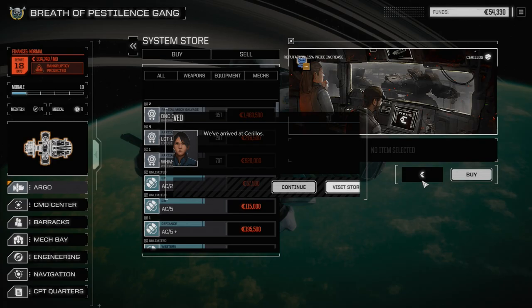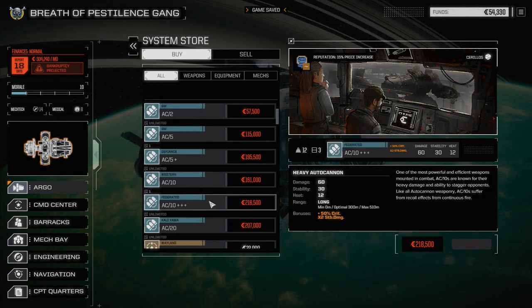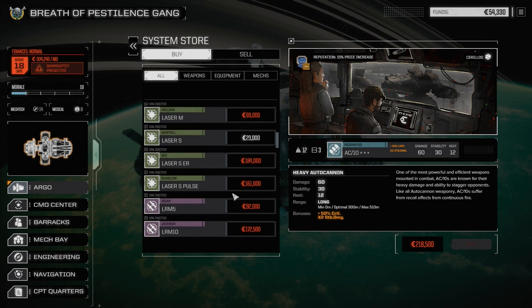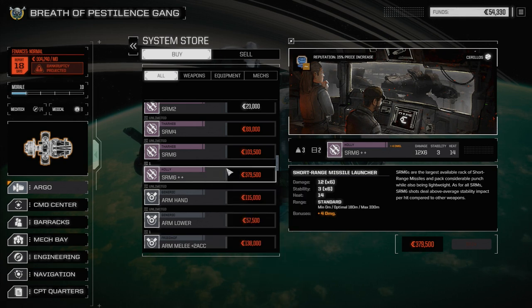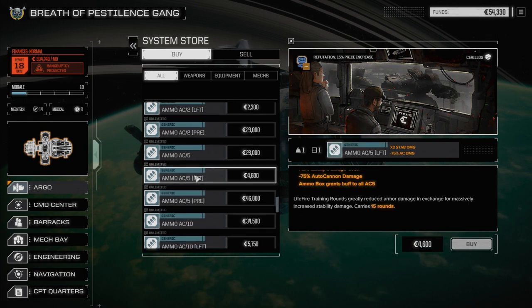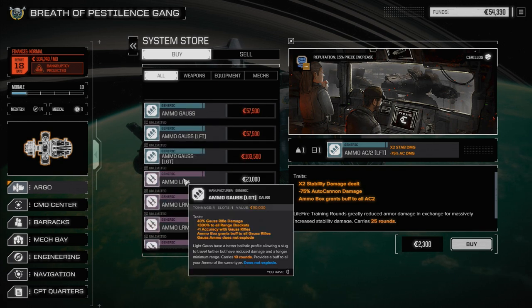Let's find out what they've got here — looking forward to getting these medium mechs into a battle. We're at 54,000, so we definitely need good cash. There's an AC-10 triple plus — crit and stability. Warhammer parts, Banshee parts — crazy. We don't have the cash unfortunately. Pulse lasers, LRMs, PPCs — all stock stuff. An SRM-6 plus 4 damage — that would have been nice for the Hunchback. Heat banks, same as before. Nothing else useful.